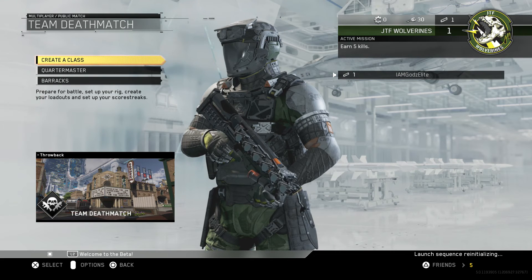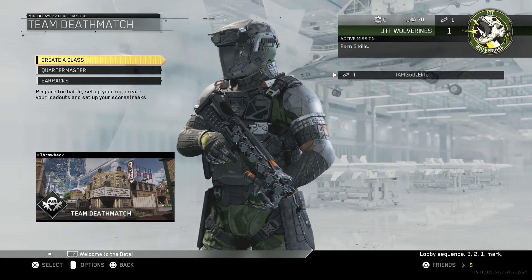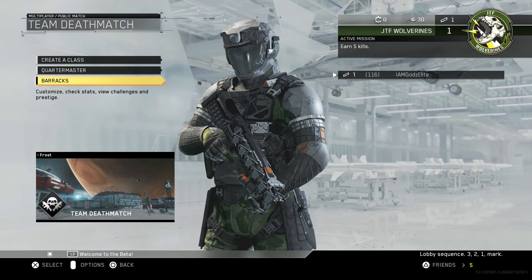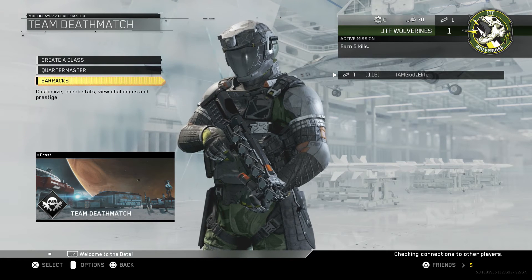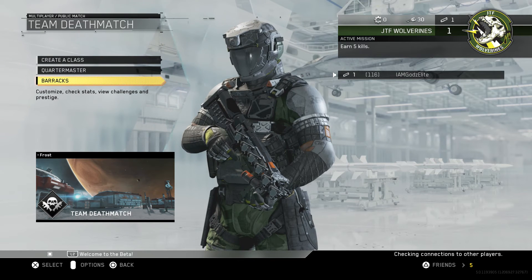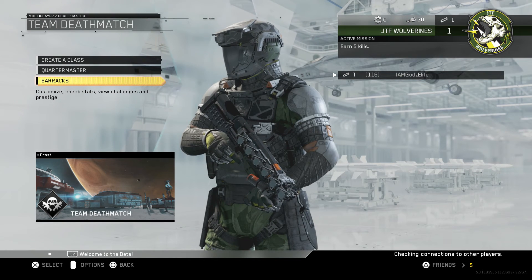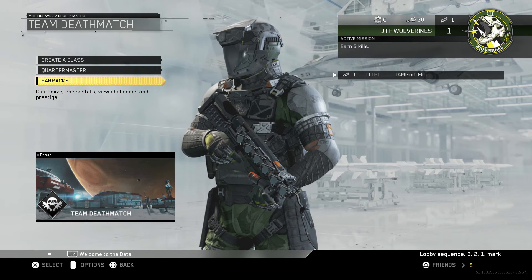Why do I feel like this is going to take a while? Launch sequence re-initialized. Guys, I'm going to cut to when it starts up. Well guys, it's been about five minutes and it's been saying lobby sequence 3-2-1 mark, checking connection to other players this whole time. I don't know how this works, but this is insanely bad so far. I'm pretty disappointed. You can't even get a match together already, and it doesn't show whether you're in a group with other people or not — it just says that thing.